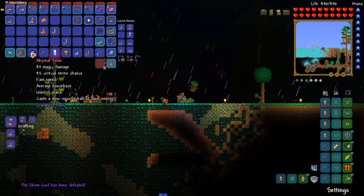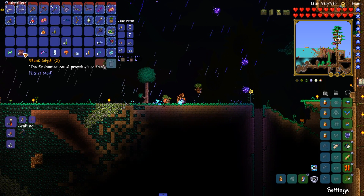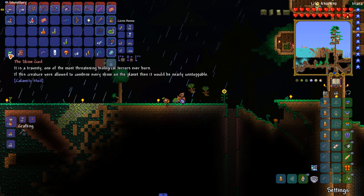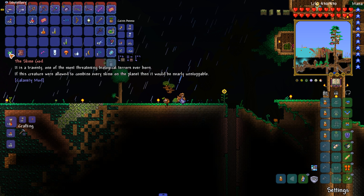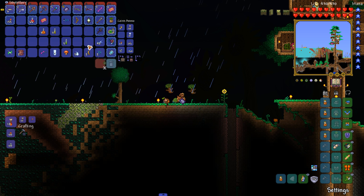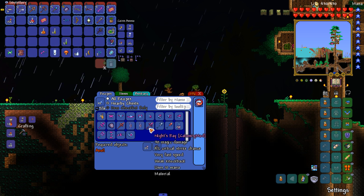What do we get here? Overload blaster, and some kind of tome — it shoots explosives. One of the most terrifying biological terrors ever born. If this creature were allowed to combine every slime on the planet, it would be nearly unstoppable. That's some lore on the Slime God — kind of cool. We also got a bunny banner from killing a bunch of bunnies, some purified gel which is probably used for armor in this mod, and it can make some of the weapons.